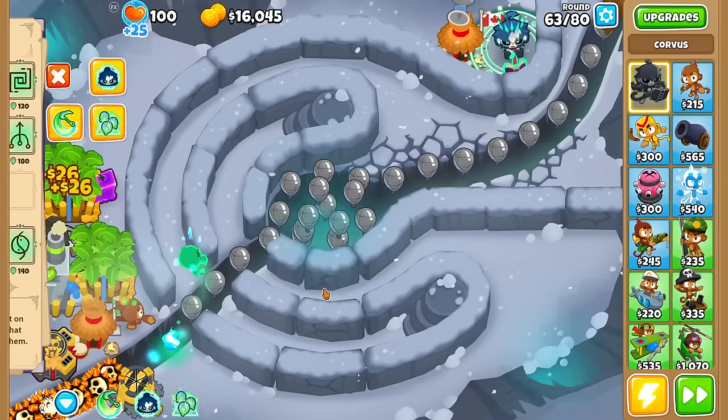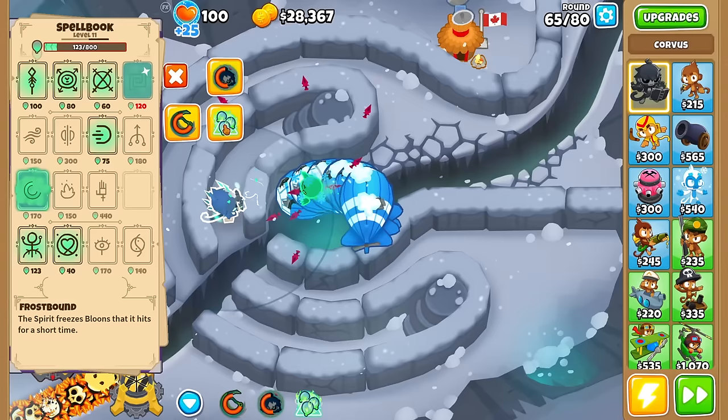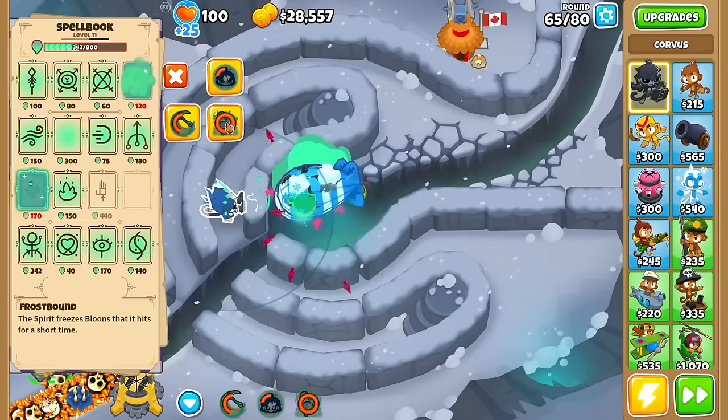More bloons this round — I'm going to try a combo using the level 10 ability to see how quickly you can replenish mana. Waiting for a lot of bloons to pop — like, how about now? Boom — all the way up to 800, just like that.